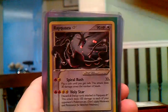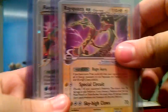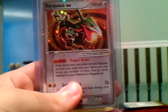Shining Charizard, and then we have this Rayquaza Star, Rayquaza EX from World Championships, Rayquaza C Level X Promo, and Rayquaza EX from Deoxys.